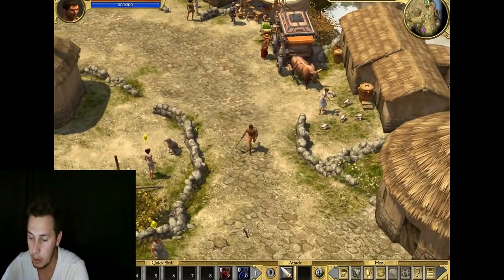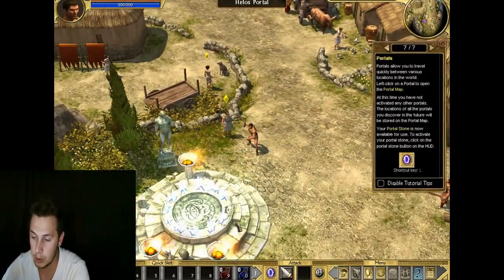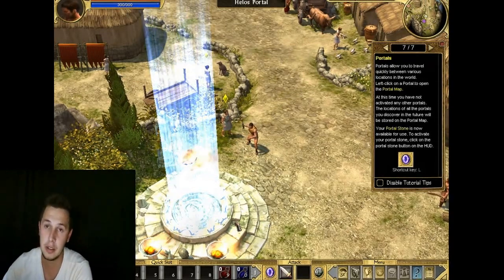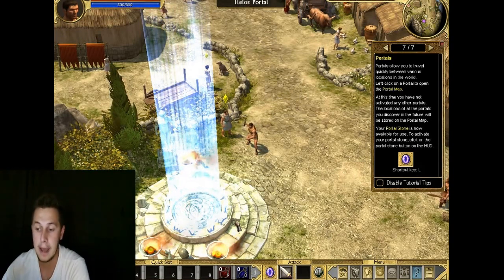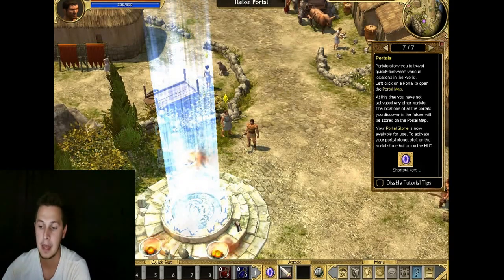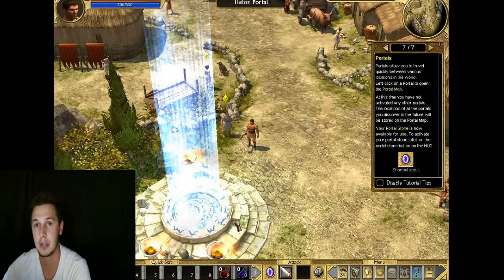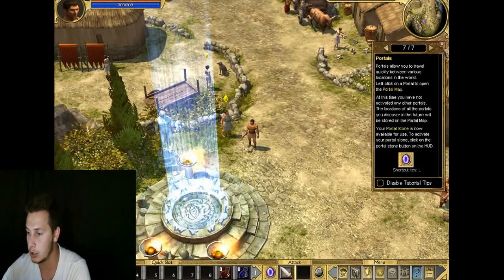If you go a bit further down, you'll find a portal. The portal is for fast traveling, because you're going to be walking a lot in the game. If your bags are full with items you've picked up, the portals will help you get to the towns quicker and get back to the place where you dropped the portal.